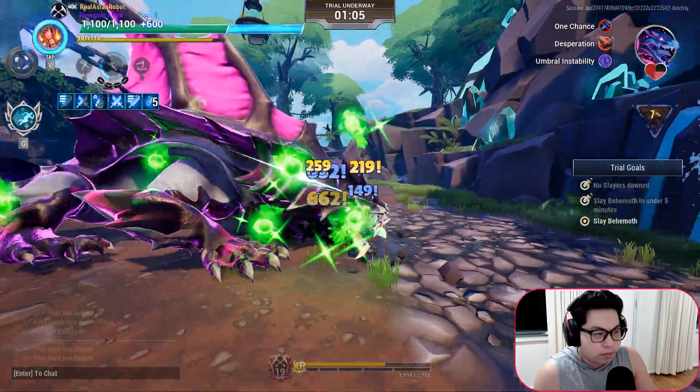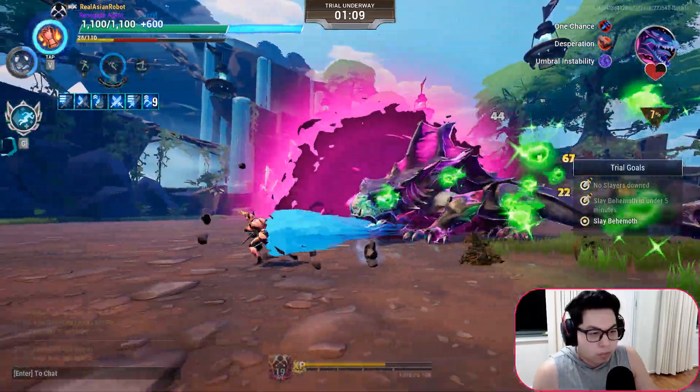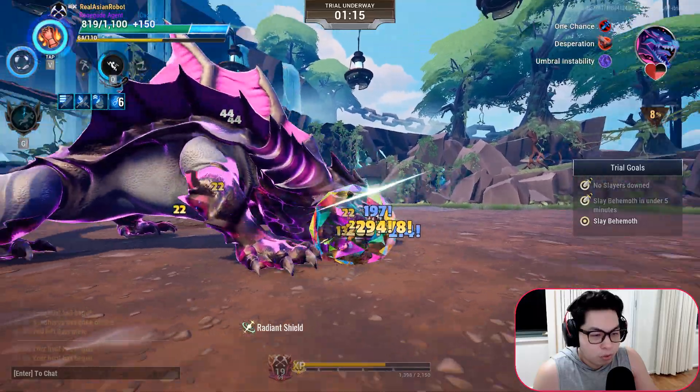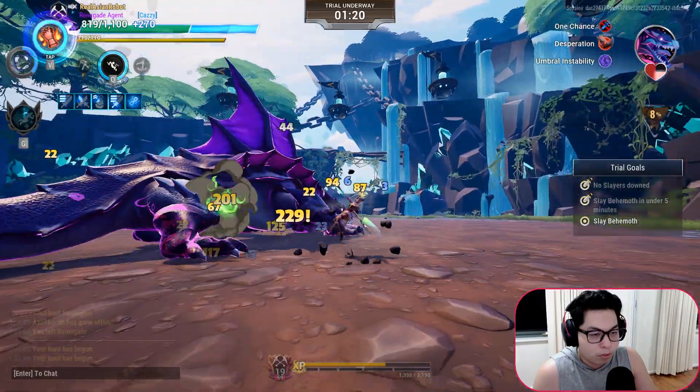You will want to try and focus your attacks on one part of the body because Recycle is just useful to you. When you do end up taking the hit from the Umbral Instability, please use your Legendary Ability. The Chronobore Legendary Ability is designed to get you through this part.